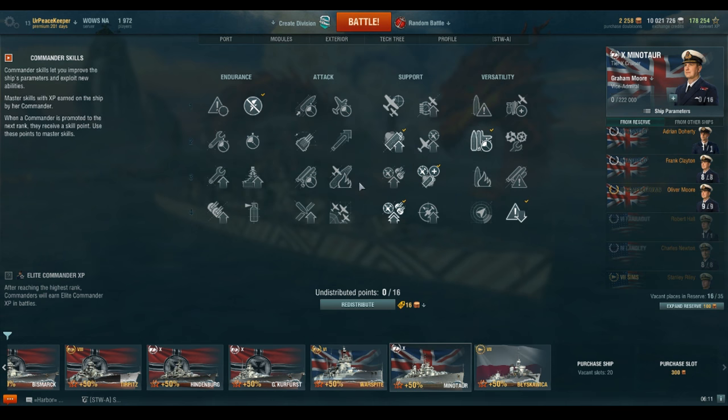The next one I'm going to recommend taking is Smokescreen Expert. For the second tier skills, it really is the only one that makes the most sense, at least right off the bat. Honorable mention to Last Stand, but we'll cover that more in depth in a little bit. That increase in Smokescreen Radius really helps these ships out from a survivability standpoint, but it also gives you a little more coverage if you needed to suddenly pop smoke to help a friendly.